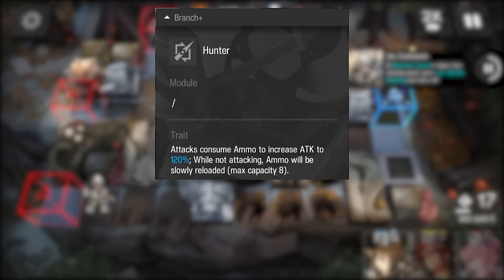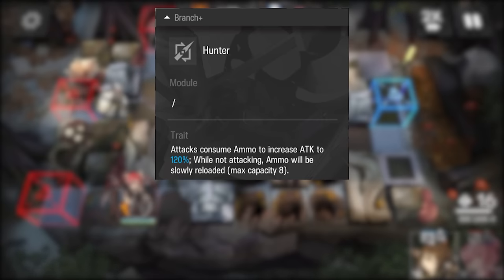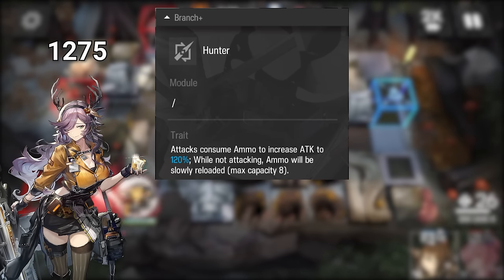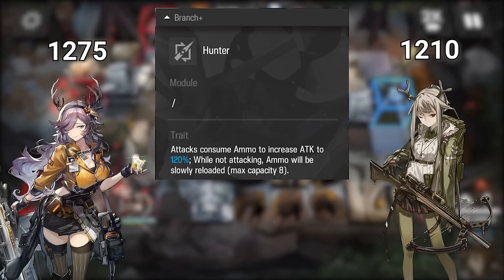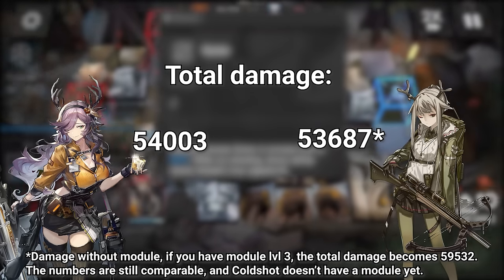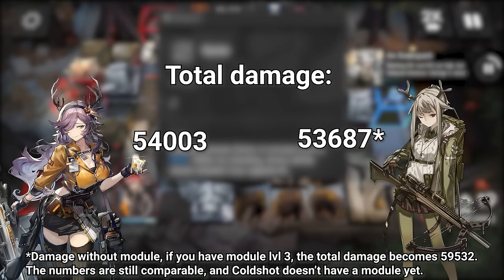Hunters always have a 20% attack buff — technically it's a conditional, only activating when an attack uses a bullet. But for Coldshot, who always hits with basic attacks, this is a 100% uptime buff. This being the case, you can actually consider her as being the same attack level as the Besiegers and Dead Eyes I talked about a while ago. And if you look at the numbers, Coldshot gets the same damage output that Firewatch does — considering optimal play for both of them.